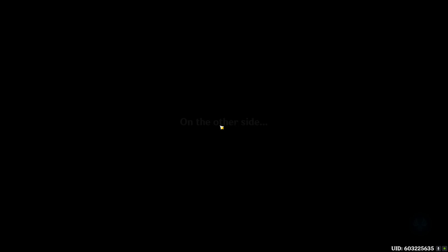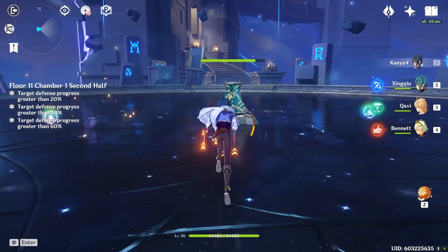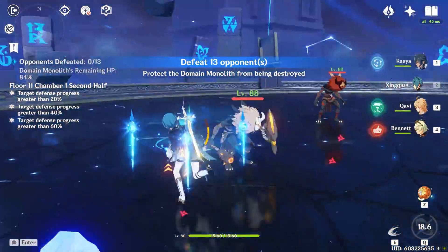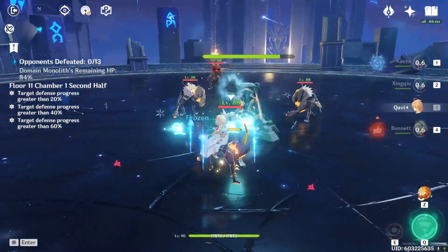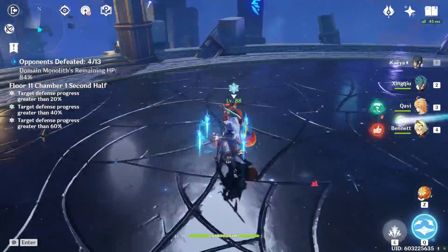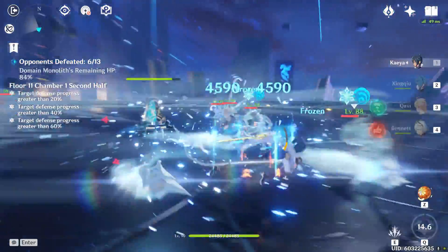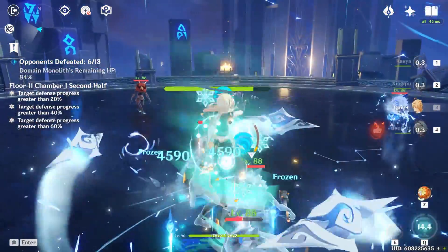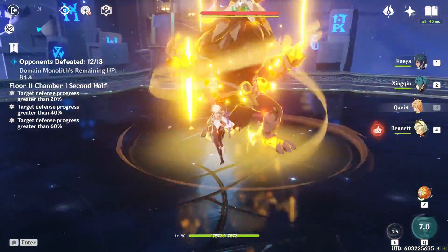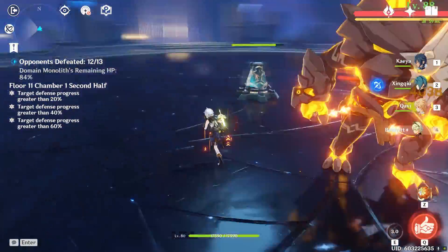You basically clear the floor in less than 30 seconds. With Anemo MC you can do something similar, obviously not on Sucrose's level. Chamber one is just a bunch of smaller enemies with a bunch of Anemo, so it's really easy. There's one guy who doesn't really go for the center, so you can just focus him down.